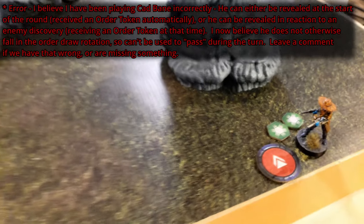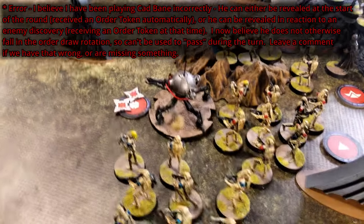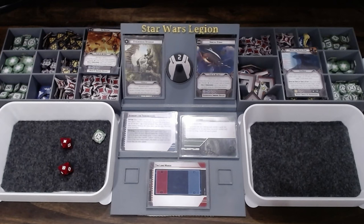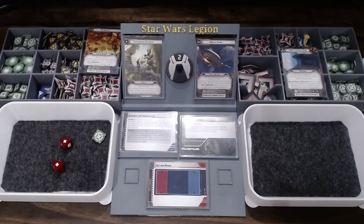Cad Bane stays hidden. Activating the ARC Troopers — they take an aim and shoot at the spider droid. They don't surge on their own, but as clone troopers they can use surges from units within range one. Using a surge token from a nearby unit converts one result to a hit. After discussing lethal and pierce options, the player decides to spend the aim to reroll, scoring one more point of damage on the spider droid — now three wounds total, halfway to destruction.